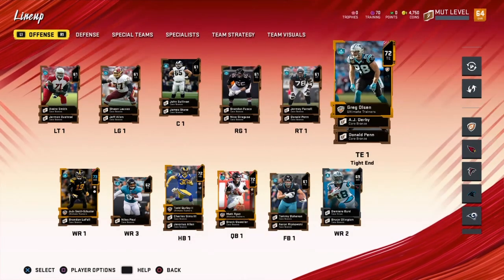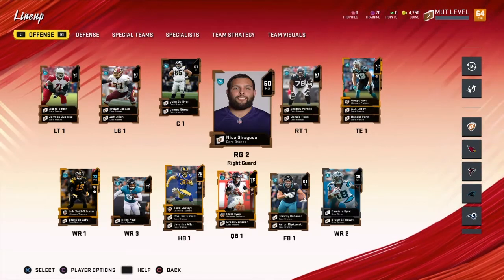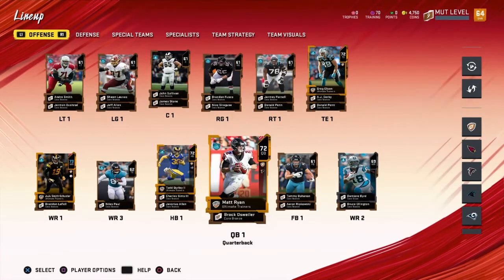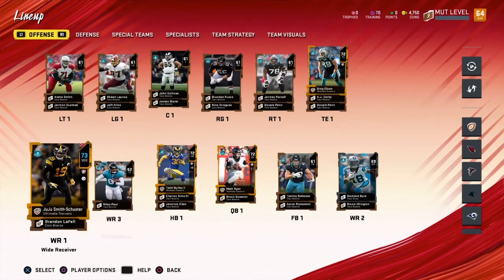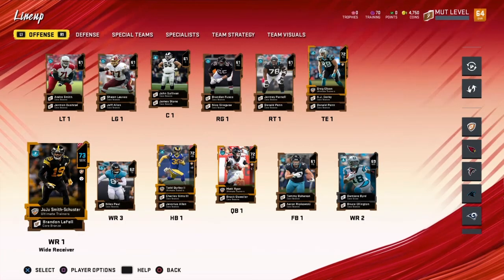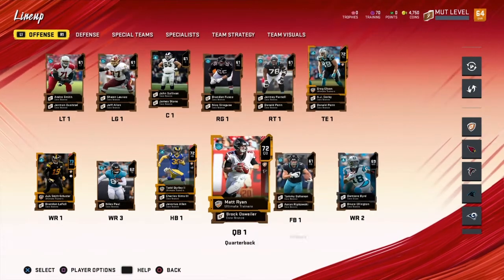But I do have some of the Ultimate Trainer cards. As you can see, I have Greg Olson there — he's our tight end. And then I have Matt Ryan as our quarterback, Todd Gurley as our running back, and Juju in at wide receiver. Everybody else is all a bronze player.